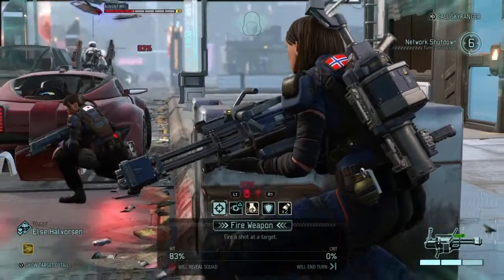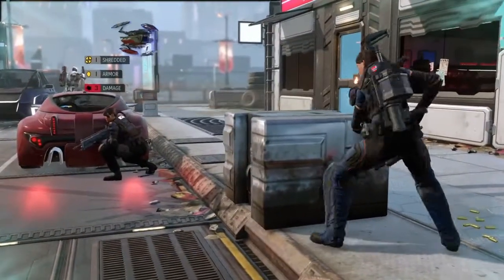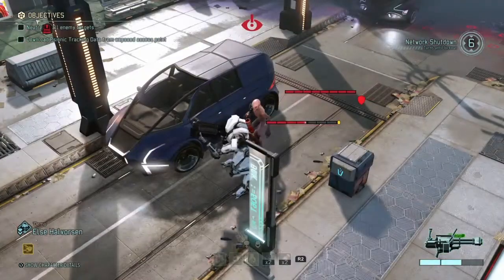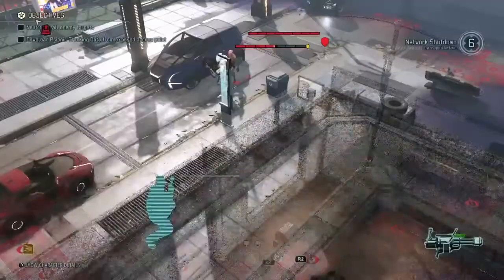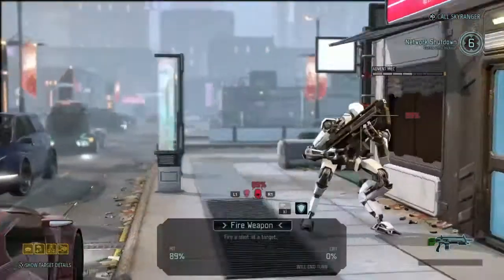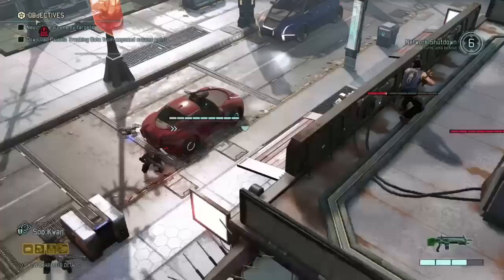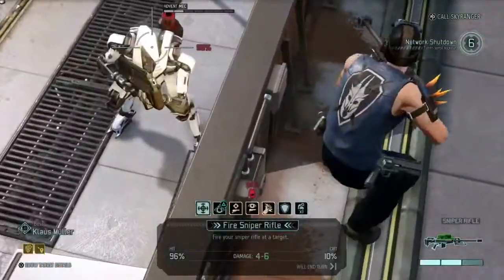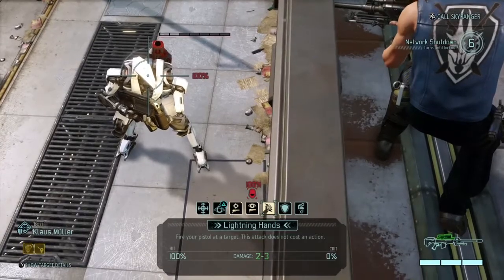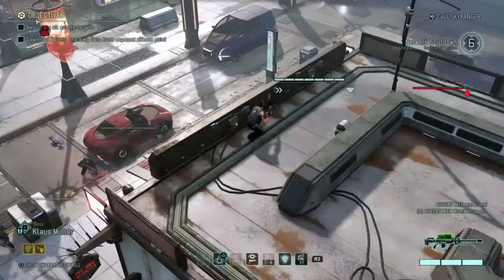Let me get my grenadier out and shoot at the MEC to shred that first armor piece. It has one more piece left. I should have overwatched everybody else — that was my mistake. In rushing to get rid of the MEC, I forgot to overwatch everybody. My specialist also has a Shredder perk, so I'll use that to get rid of the remaining armor. Now it's just straight health and I can take it out easily. With my sharpshooter, I have Lightning Hands — a free pistol shot that doesn't take action points. It has 100% chance of hitting, so I'll use that to kill the MEC.